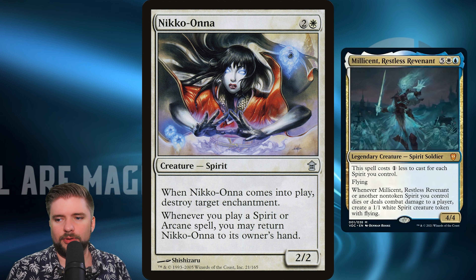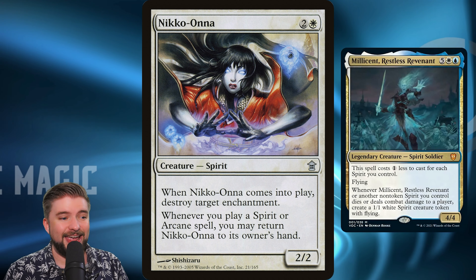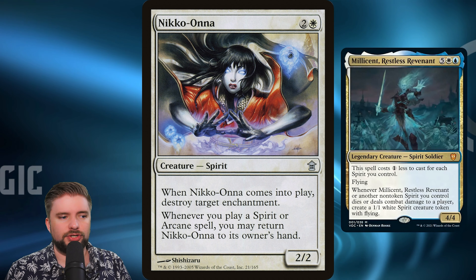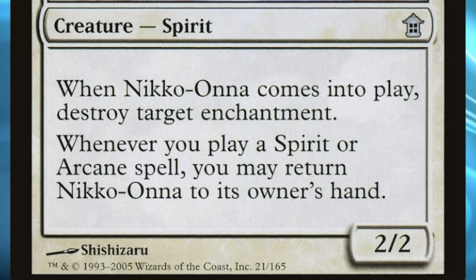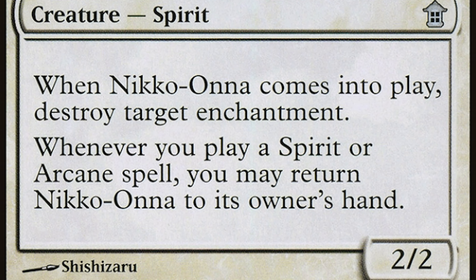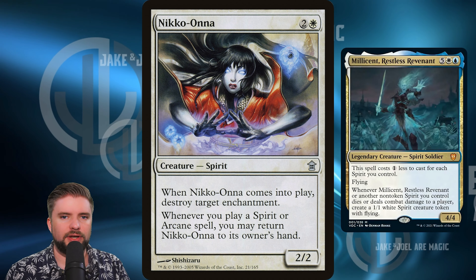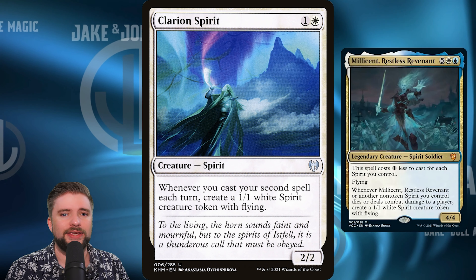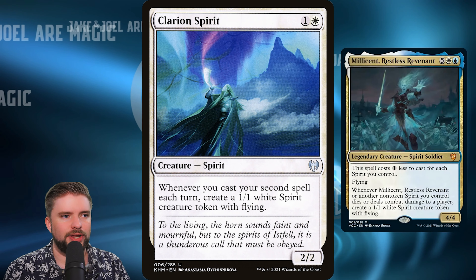We're going all in on spirit tribal here, so we're going to start with Niko Ona. When it comes into play, you destroy target enchantment, and whenever you play a spirit or arcane spell, you may return Niko Ona to its owner's hand. So every time we play a spirit, we're going to return Niko Ona to our hand and recast it for three mana to destroy another target enchantment. One dollar for this uncommon, and I think it's fantastic in this deck. Any utility you can get on a creature of the tribe is so important.